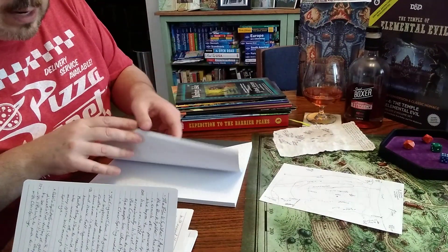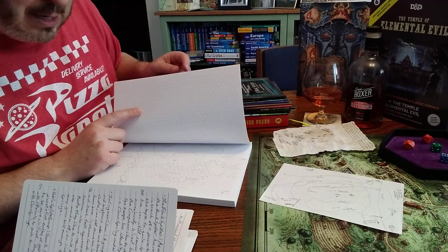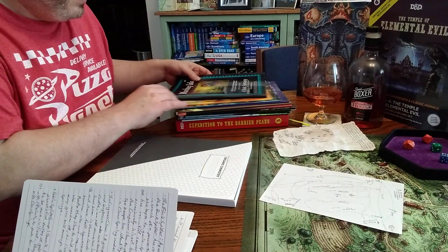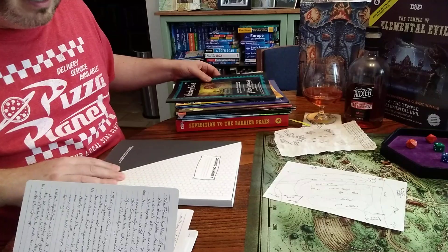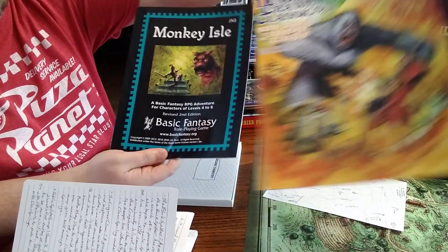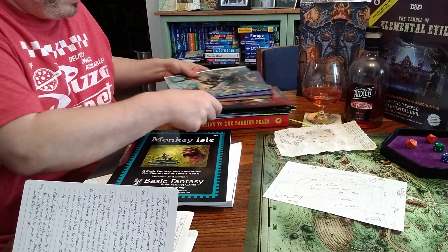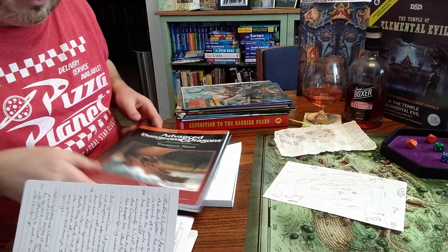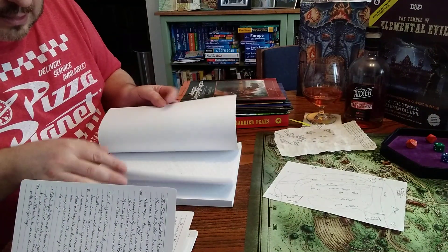I also have on the map, quite a ways away so chances of characters getting there are not necessarily strong right now, Hommlet from Village of Hommlet and the Temple of Elemental Evil — I don't know if I'll work that in or not. And then the coastline nearby means there can be islands, so I have written down Stormwreck Isle from the newer starter set, but also the idea of going off to the island from Moonslaves of the Cannibal Kingdom, or Monkey Island, and also at some point Treasure Hunt as well.